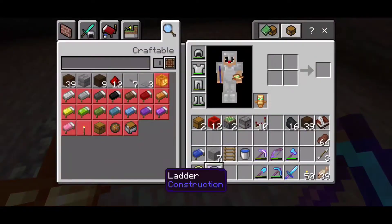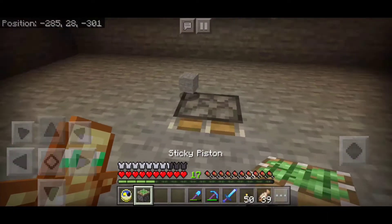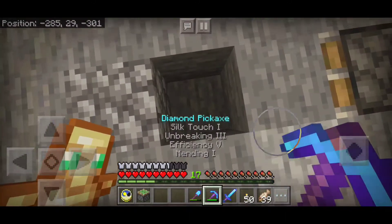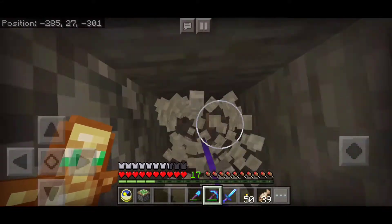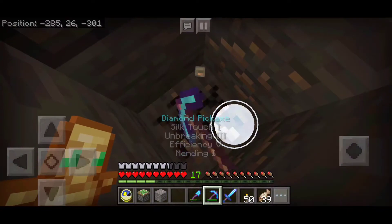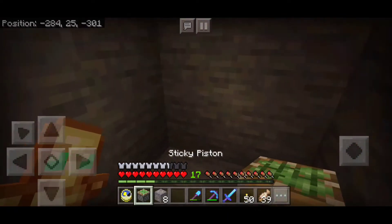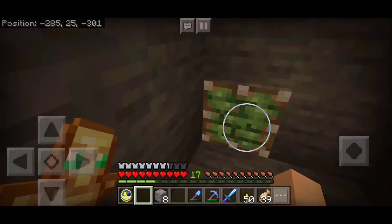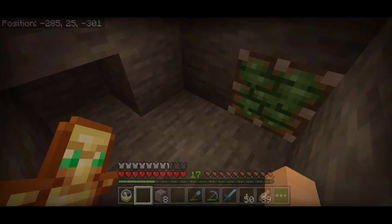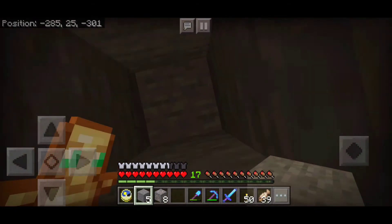Alright, so I have a lot of redstone stuff. The plan is to have a piston push them — there's going to be two different levers. A piston will push the block so they can't get out, and their heads are going to be right next to the dispenser. There's also going to be another piston that stops them from falling.